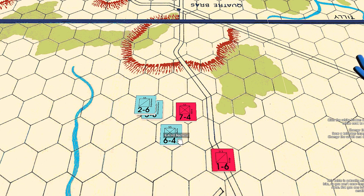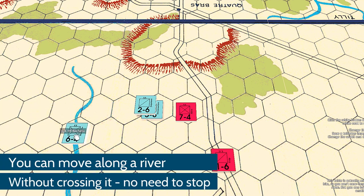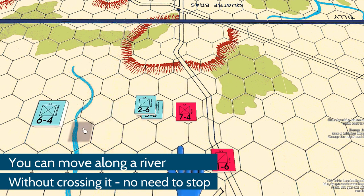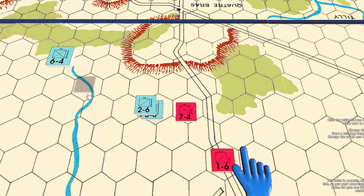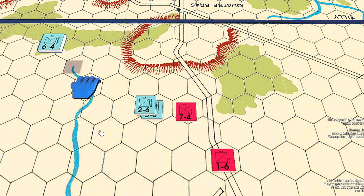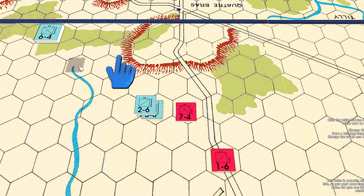You normally must stop when you reach a river, then continue the following turn. You can move along a river without stopping since you're not technically crossing it. Also, the hex at the very end of a river — where the river terminates — does not count as a river hex, since you can walk around the edge.